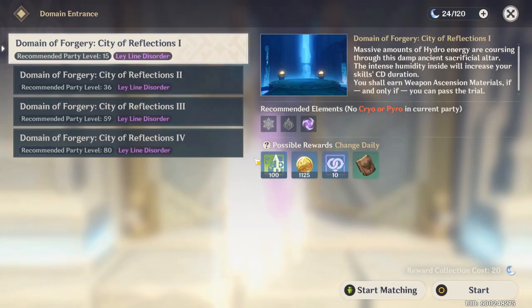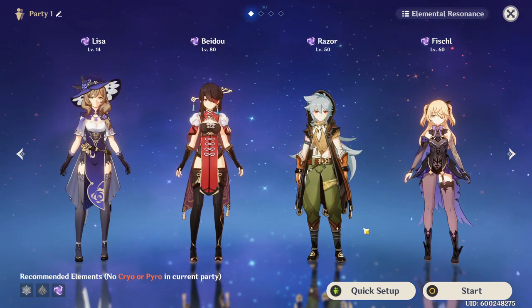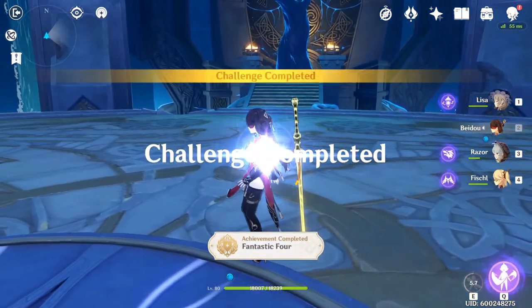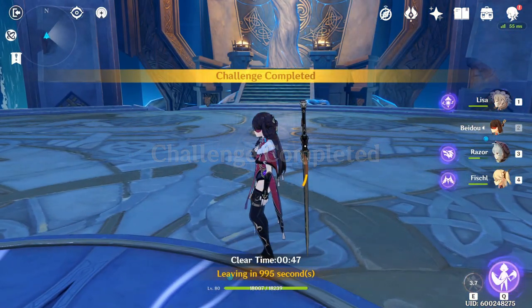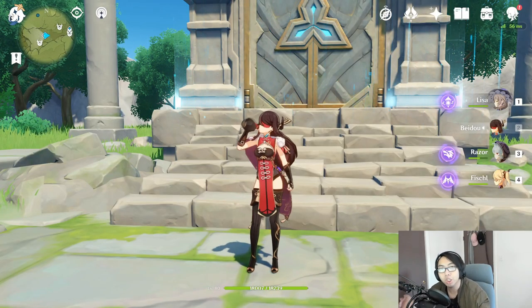For the last hidden achievement, go to any domain — an artifact domain works fine. Go to the very lowest level tier since you won't be accepting the rewards anyway. Once you start it, bring a full team of the same element and you'll get the achievement 'Fantastic Four.'